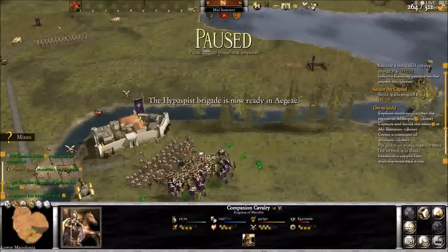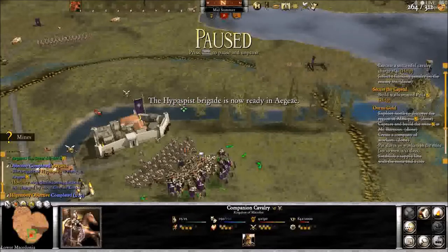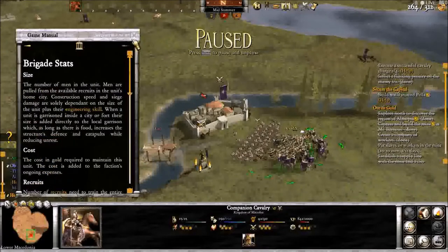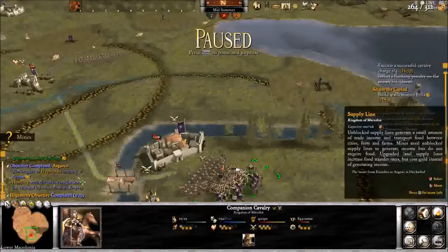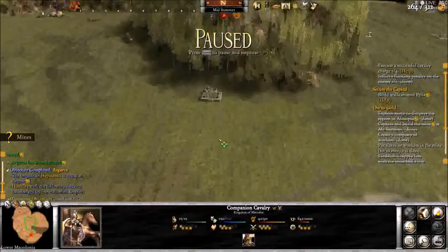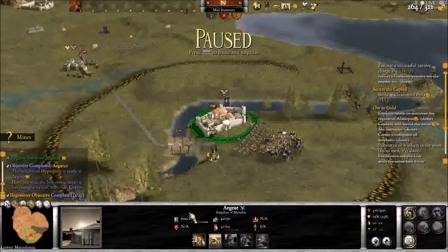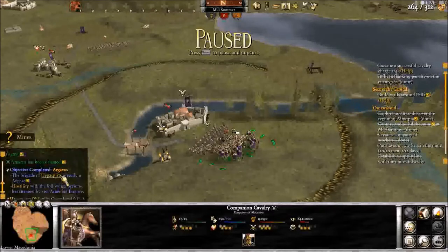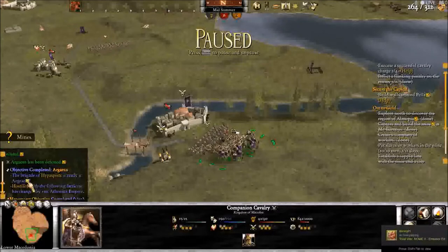Some more flavor text. There's a new unit — I'm going to call them Hypists because I can't pronounce the word; there are far too many S's and P's in there. The brigade of Hypists is now ready. These are the best infantry in the game, but you can't build them — the only way to increase their numbers is by doing objectives. But they are amazing.